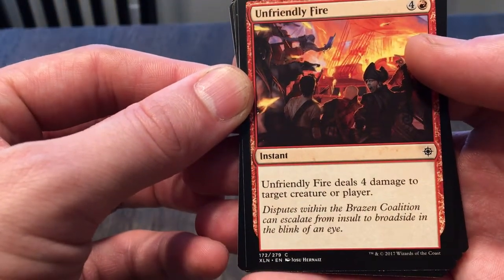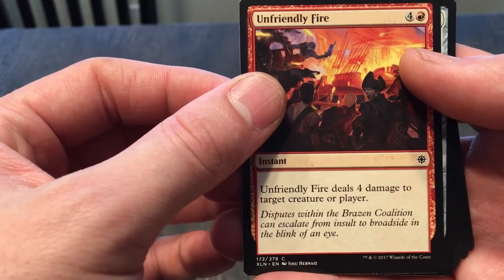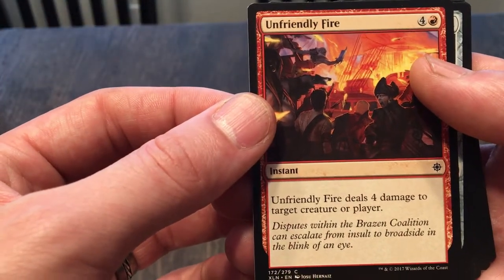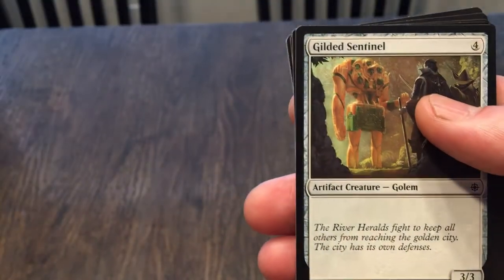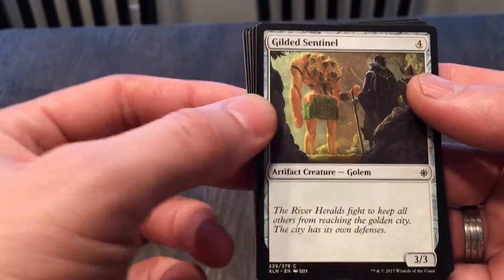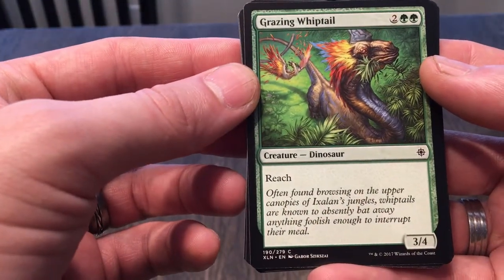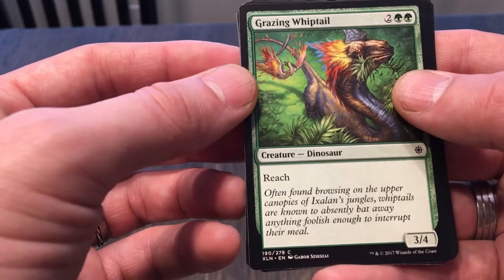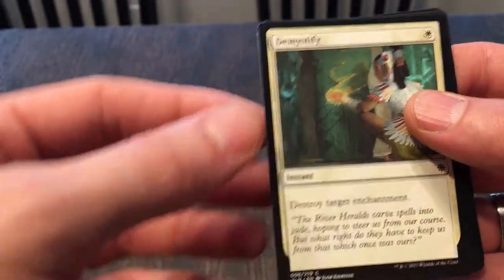Unfriendly Fire deals four damage to target creature or player — that's great but the cost is pretty high for four damage. I guess the fact that you get to choose the target is good; I would understand it at four cost but at five it feels a little high. Gilded Sentinel is just a 3/3 golem that costs four — it is what it is. Grazing Whiptail is a 3/4 with reach that costs four to play. It's got reach so that's something early game, but nothing too exciting.